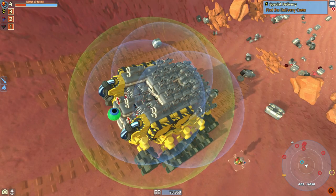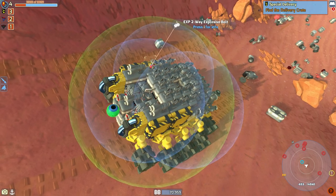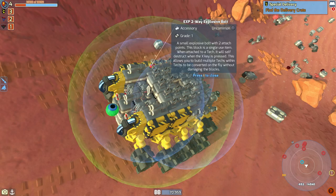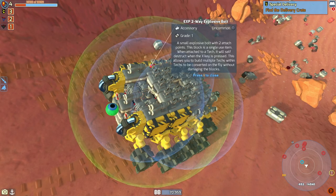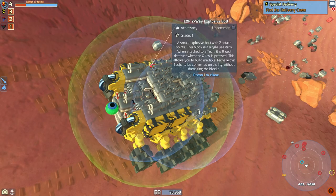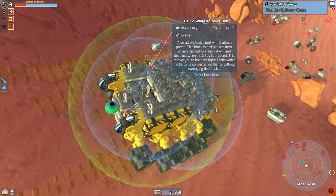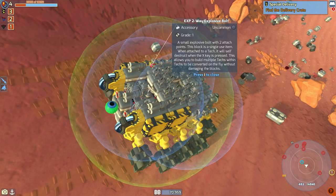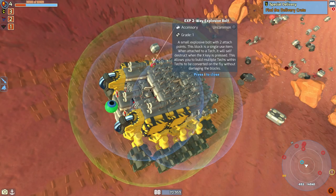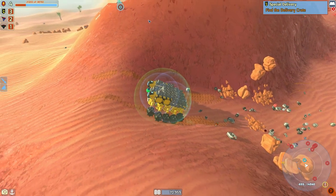What's that? An Explosive Bolt. A small explosive bolt with two attach points. This block is a single-use item - when attached to a tech, it will self-destruct when the X key is pressed. This allows you to build multiple techs within techs to be converted on the fly without damaging the block. Oh, that is really cool, and that could be insane later on.